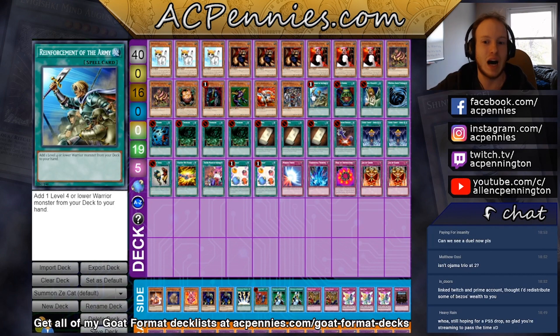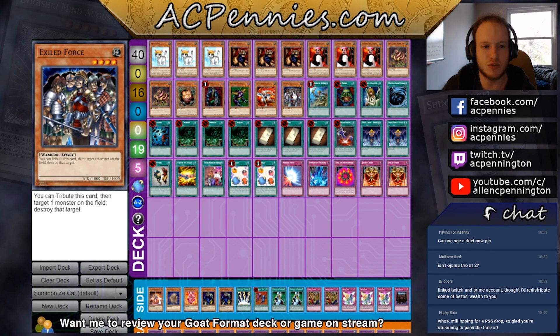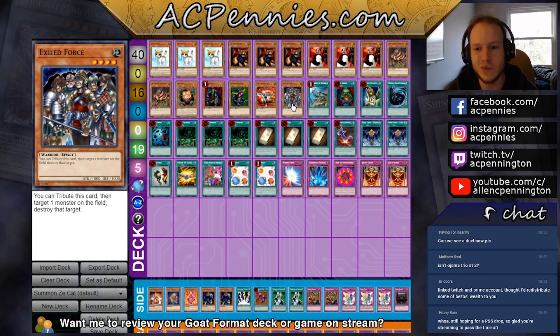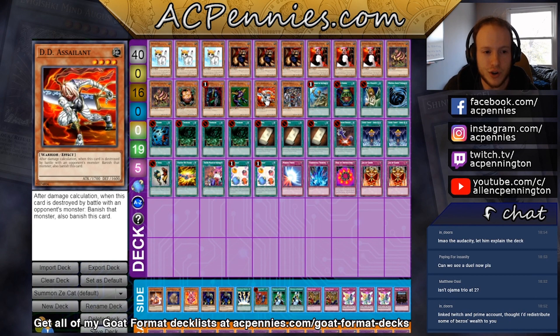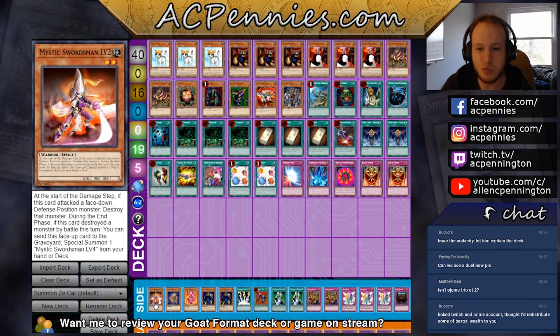For a while I had written 'insert warrior here' on my deck list. I figured DD Warrior Lady is the all-around best card, but then I thought DD Assailant is probably just as good in the scenarios where Warrior Lady is good, and sometimes better. Warriors — 1600 is a relevant stat: it attacks over 1600 Blade Knight, attacks over Tribe, and attacks over a spent Breaker, which Warrior Lady can't do.